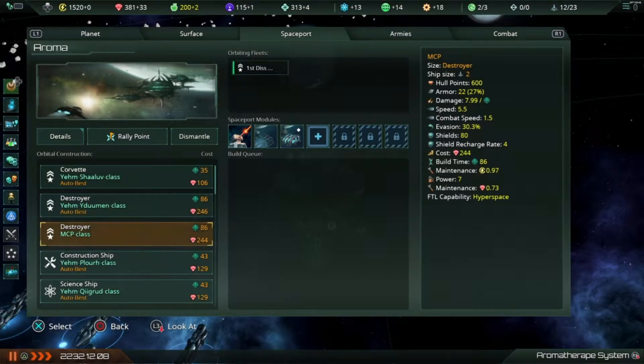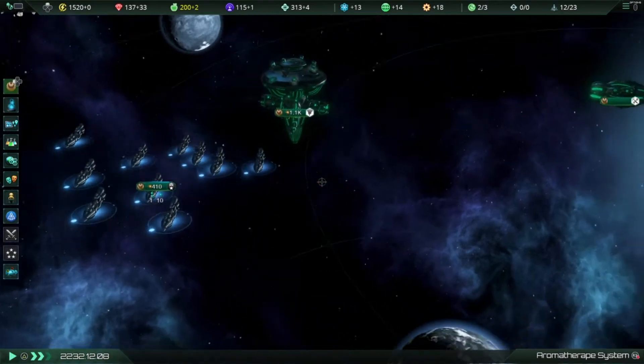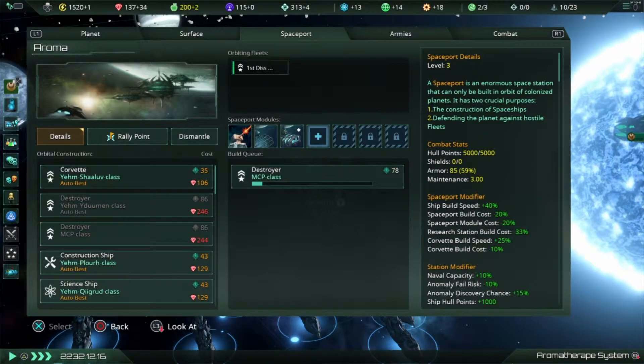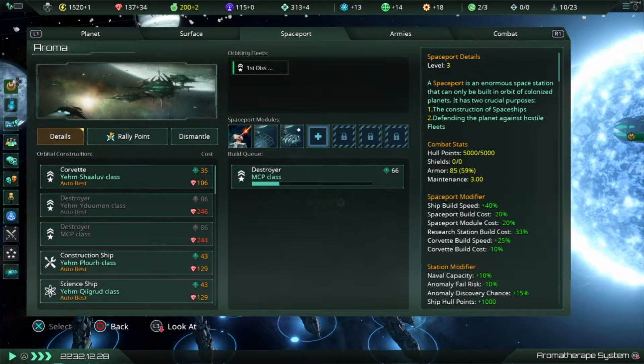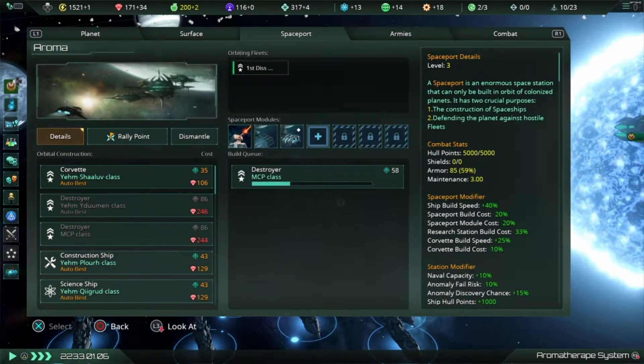It takes 244 minerals, so I'll build one of those and unpause. I'll let this destroyer be built and then build another one, so I'll have two destroyers and these corvettes. We'll see how that works.